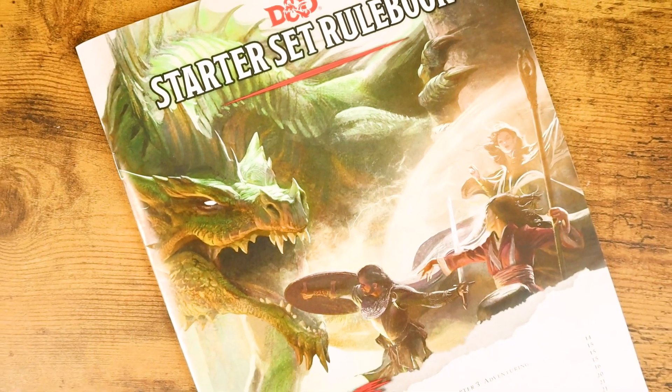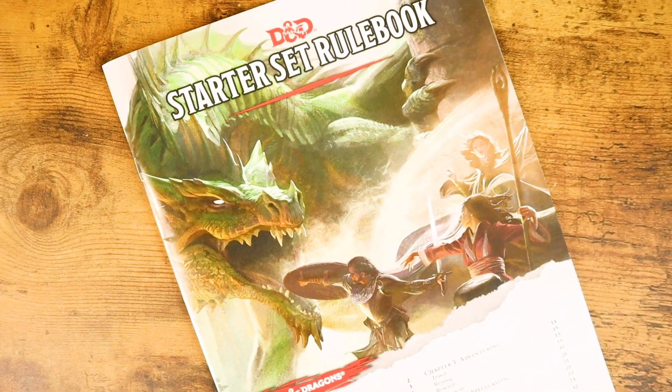If you want, you could get some graph paper and have the players draw the map as you explain it, or you could draw it for them. As the players continue on, each time a new rule is introduced it's going to refer you to the page in the rule book that's in the box, so if you have any questions about how that mechanic works, you can just flip there real quick and look it up.